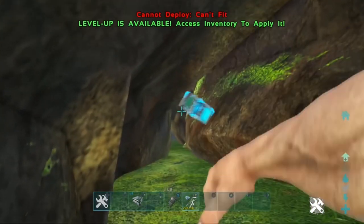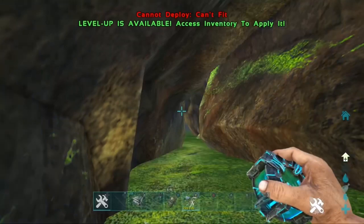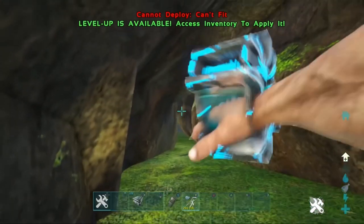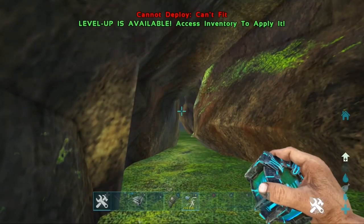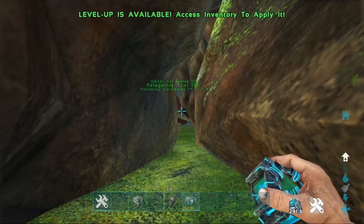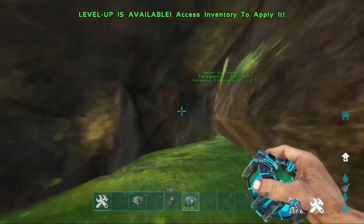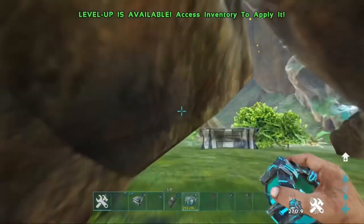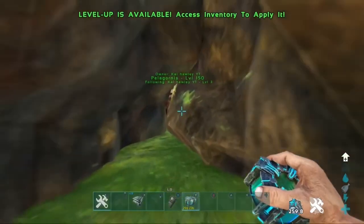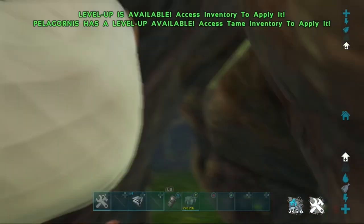There's also a chance you can get it on the right side if you manage to bounce off the corner, but the best method is to go to the left wall. Just keep throwing it around — keep moving a tiny bit until you get it through. Because it says it can't fit, you don't need to worry about cryo-sickness time. Once you've got it through the hole, whistle follow and move away from the hole, walking back until the Pelagornis has come through so you can ride it.